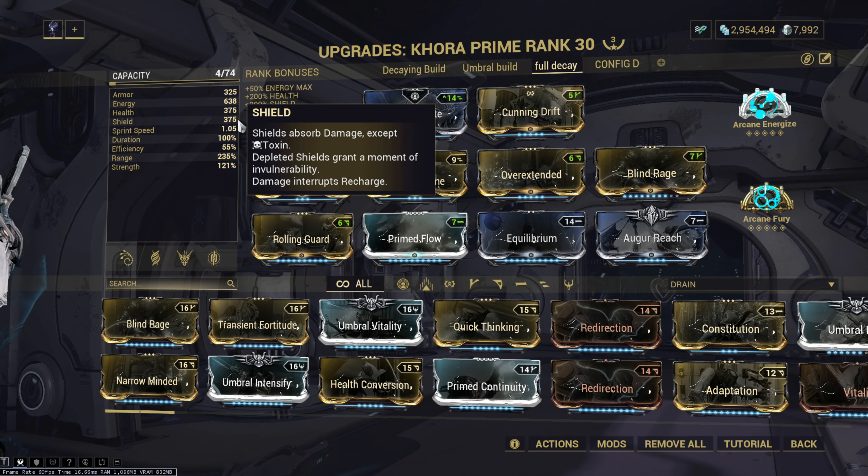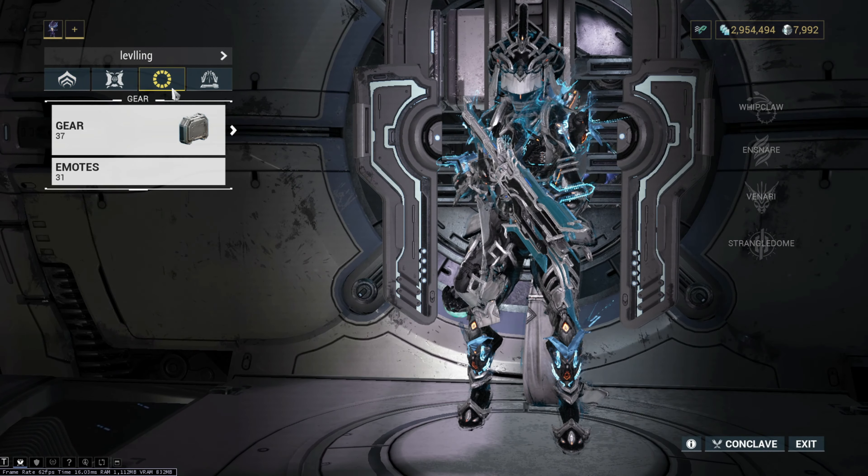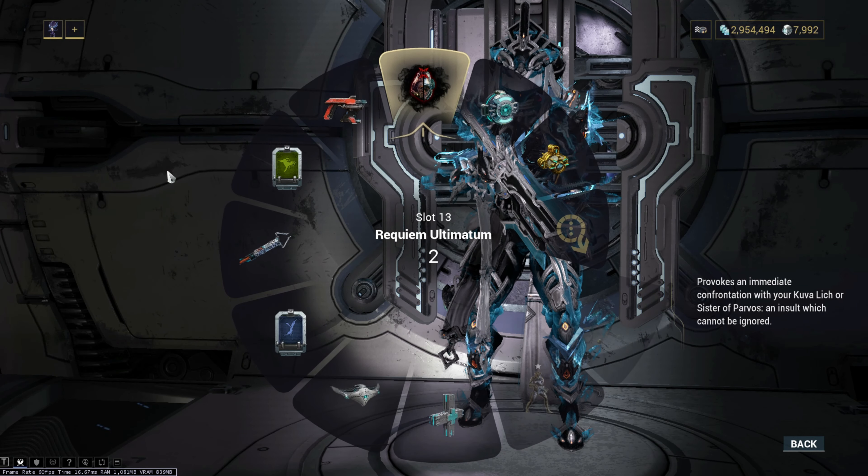Due to this mechanism, people use the Decaying Dragon Key to reduce shields by 75 percent.